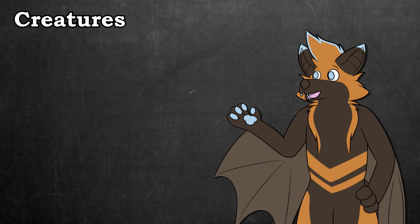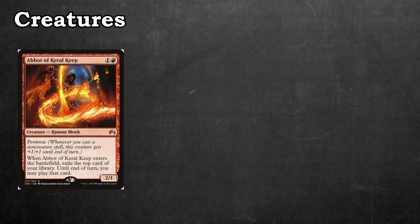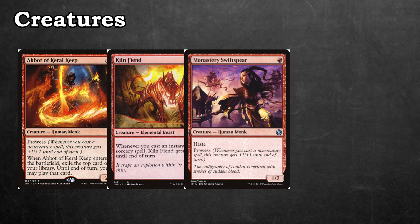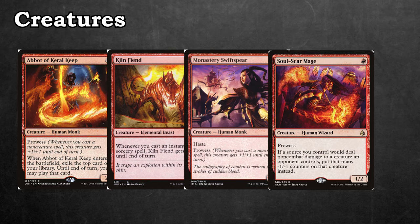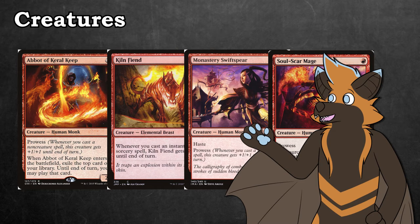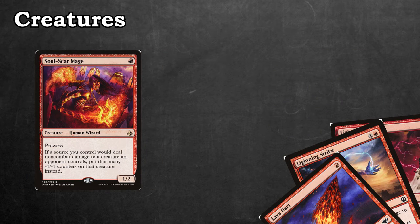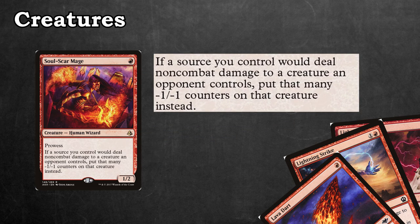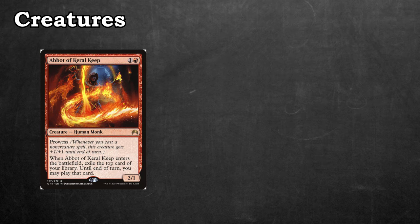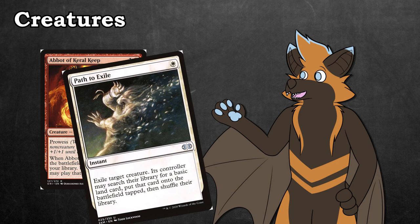With most of our creatures, all we really plan to do with them is go face. However, our creatures differ in how they go about hitting face. We run Abbot of Karel Keep, Kiln Fiend, Monastery Swift Spear, and Soulscar Mage as creatures that benefit from us playing multiple spells in a turn. They seem weak on their own, but couple them with a few one-cost spells and suddenly they grow into huge threats. Soulscar Mage is coupled nicely with all the red removal we have in the deck, since its ability gets around indestructible and can soften blows from our opponent's creatures. Abbot is really good at keeping up the momentum by allowing us to play the top card of our deck — we don't want to run out of steam, otherwise our opponents can capitalize on that and neutralize any of our threats.